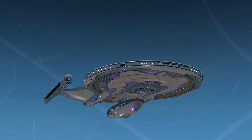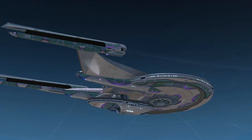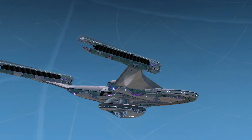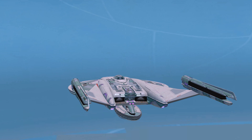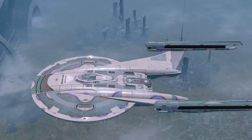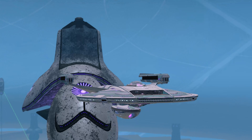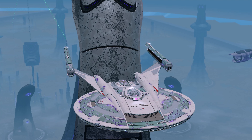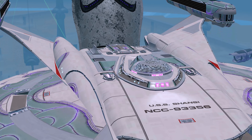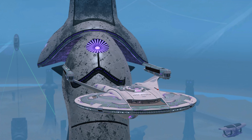Here is the Tier 6 Iconian Rep Vanity Shield. Again, it has looked worse on other ships. I just don't know what's going on with the top pod — that just looks like static from a TV.